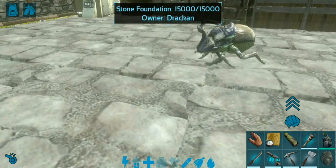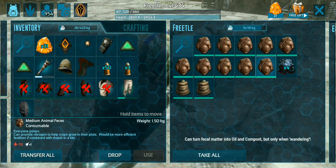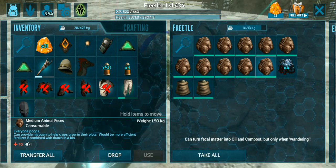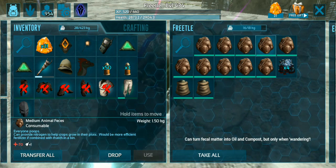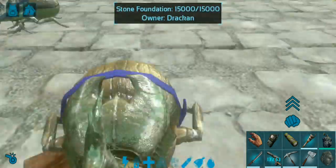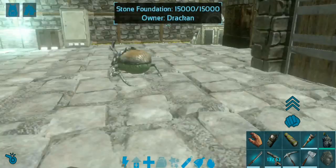Here is Frittle — Frittle has been on wandering all this time and I've put a lot of fecal matter into this guy. As you can see, it has already started converting and producing oil. This one has 18 kilograms of carry weight because I leveled up the weight a lot on this fellow. You are better off having a dung beetle with a large amount of weight, because weight is all that matters with these guys.